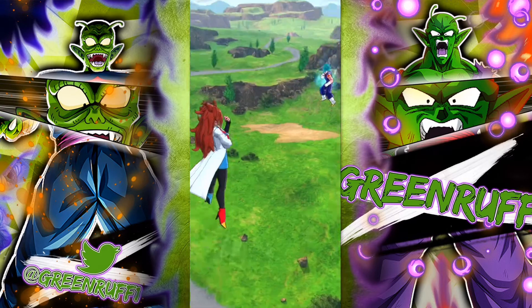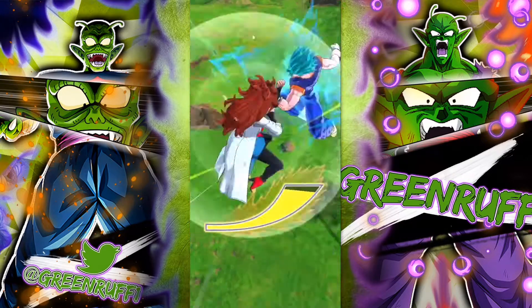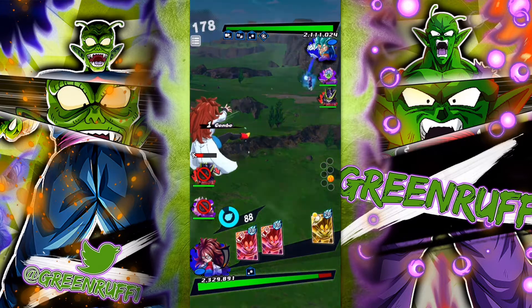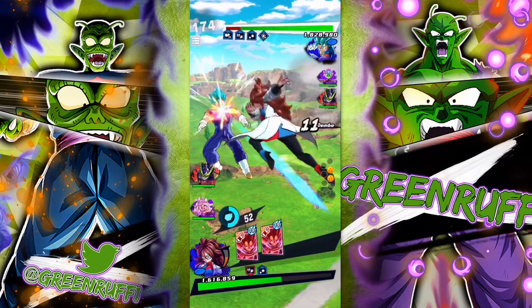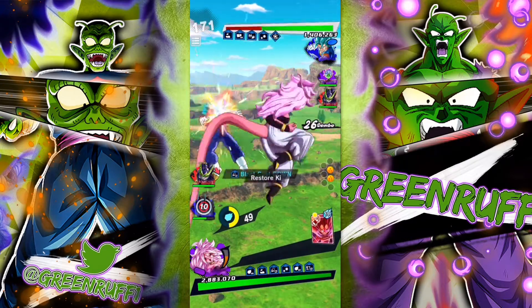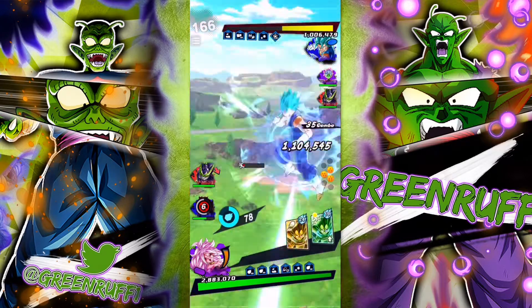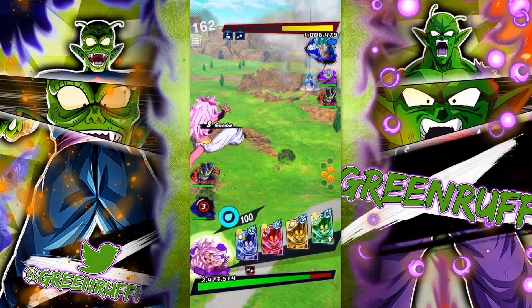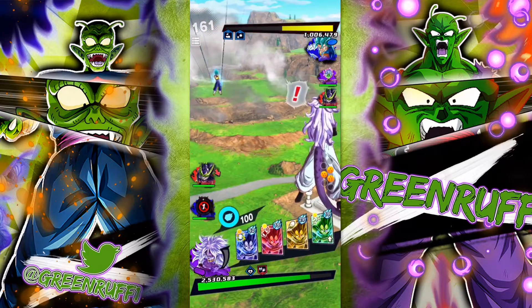All right, first match of the day. We're going to scoot back, strike — let's win this clash real quick. We'll take a little bit of damage. We're going to use the blast. I'm going to use this special card — yep, that's a dead man.